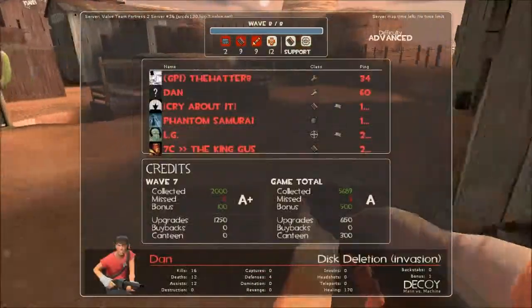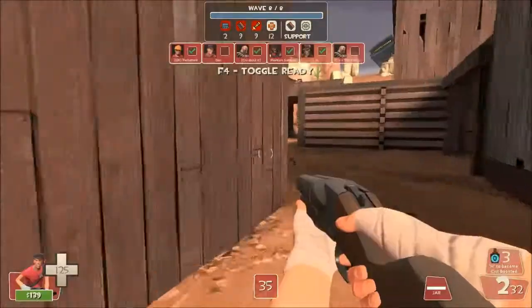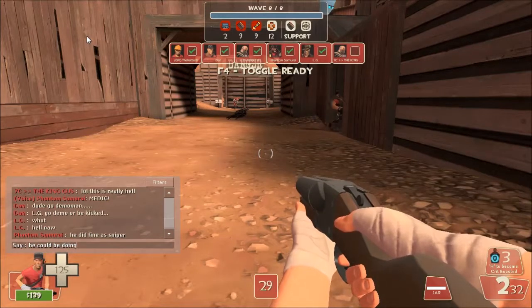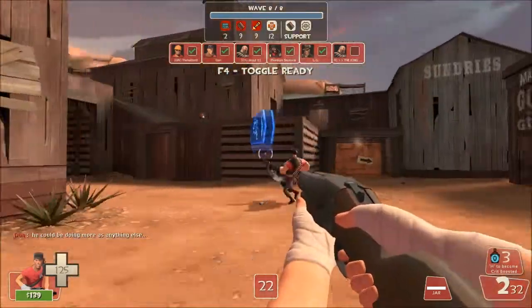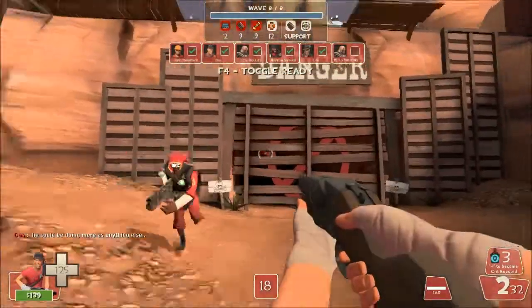The upgrade order I used was 35% to Mad Milk speed reduction, full Mad Milk recharge, upgrade your resistances, then your movement speed and health regen, and with the extra put into your Force of Nature's damage. Also buy crit canteens for the tank.